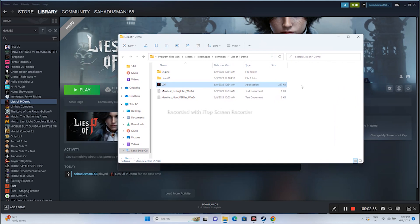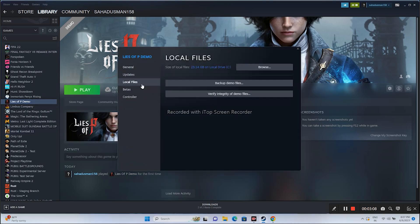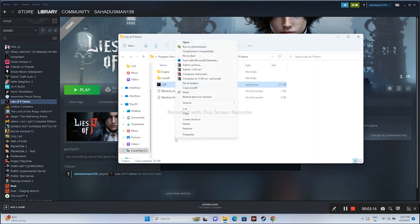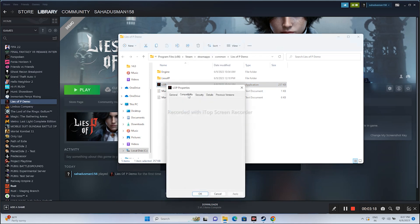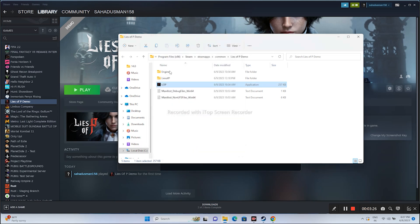The next step is to run the game as an administrator. Go to the game, right click and go to Properties, go to Local Files, click Browse. This redirects you to the installation folder. Select the application, right click and go to Show More Options, then Properties. Go to the Compatibility tab, check Run this program as an administrator, click Apply and OK. Then try launching the game.